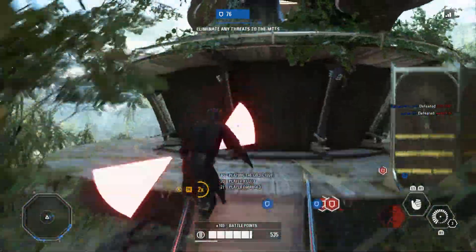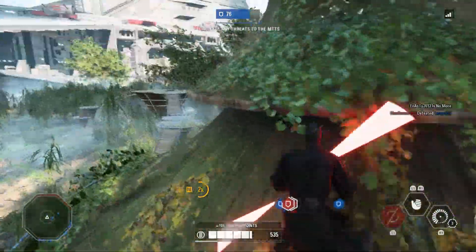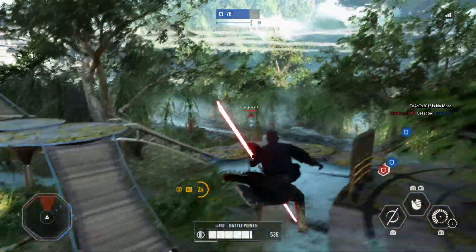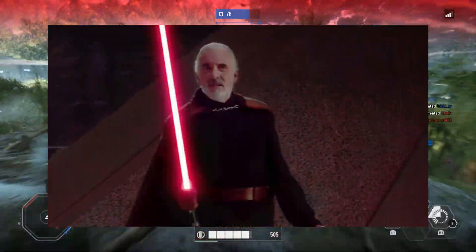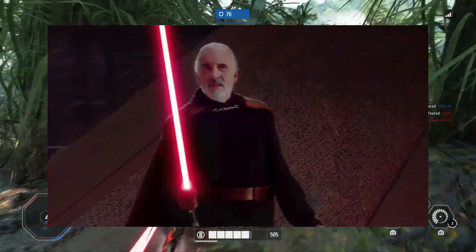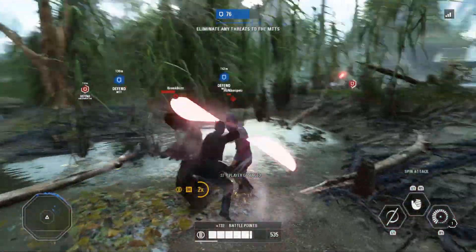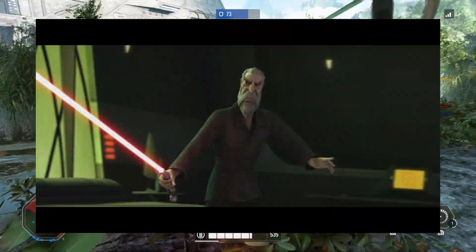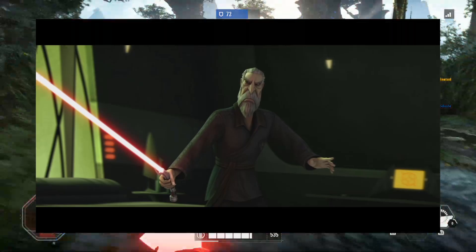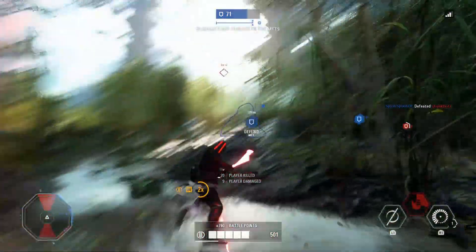Now on to Count Dooku. I managed to gather four potential skins for Dooku, although similar to Grievous' they aren't huge differences. Firstly, his iconic Episode 2 look — the look he had when battling Obi-Wan and Anakin on Geonosis — it'd be bizarre if this wasn't his default skin. Next up, we have a very unlikely appearance, but one that would look hilarious: Dooku in his pyjamas. As seen in The Clone Wars TV show when Asajj Ventress and the other Nightsisters try to assassinate Dooku, this skin would be an epic rarity as it gives him an entirely new outfit.